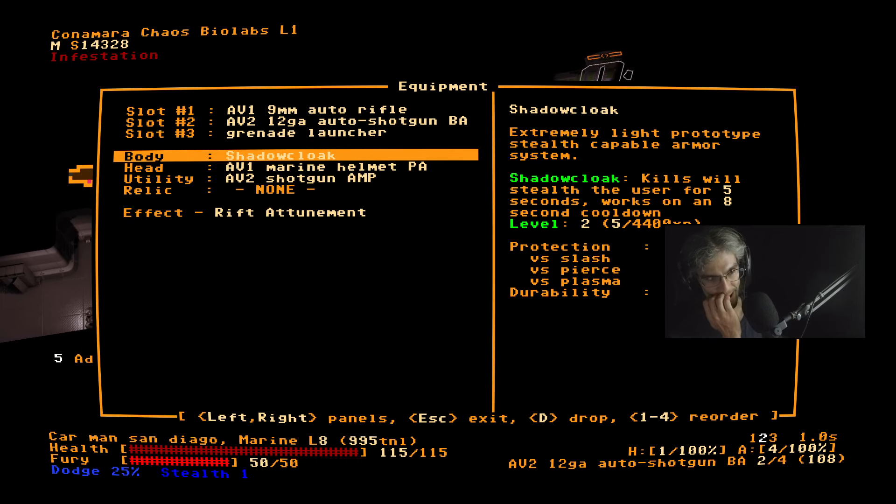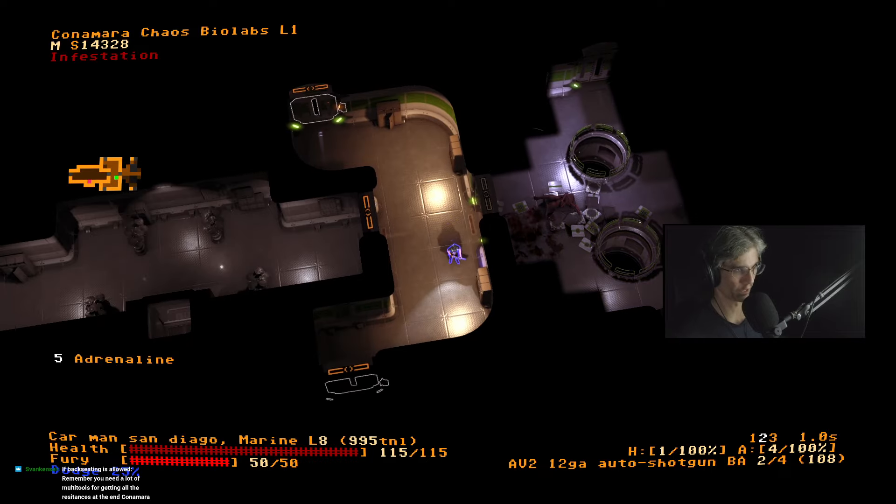What does Shadow Cloak do now? Trying to figure out what it leveled up to — because it just leveled up. Oh okay, so stealth lasts longer and this powers up quicker I guess.